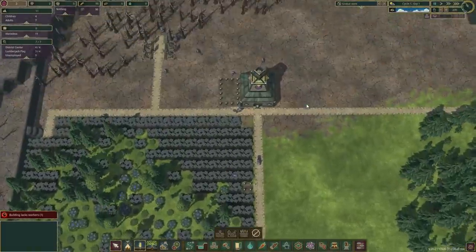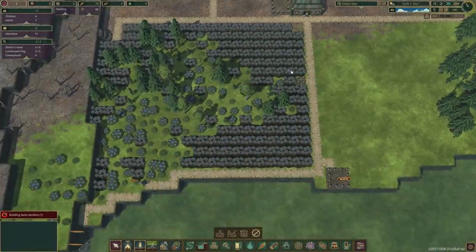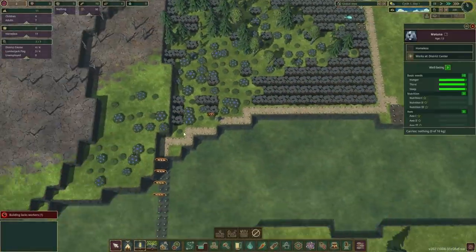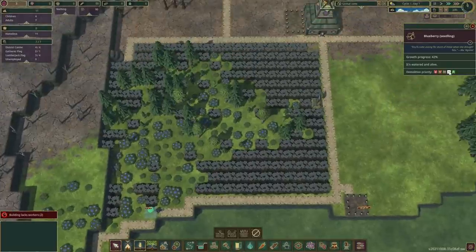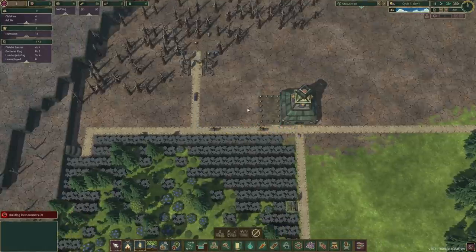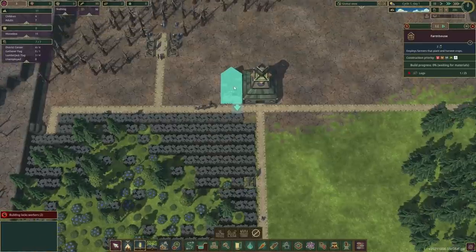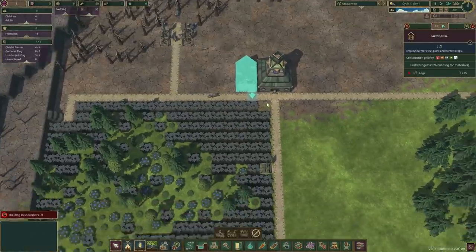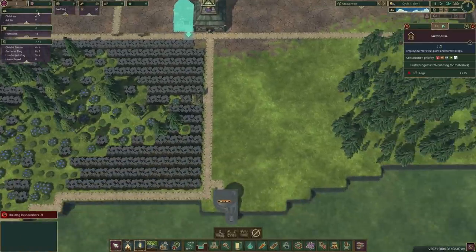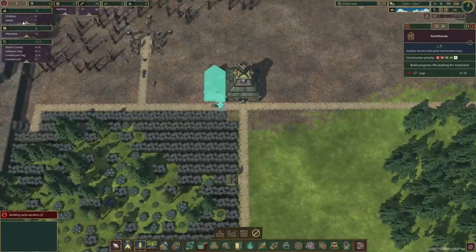I do wanna get the farm going first. Okay, so that's getting built as well. So with the population, we've got 11 beavers in total — seven adults and four children. The lumber is coming in slowly. We should be starting to build a farmhouse now. And then we can have a couple of beavers working in the farmhouse.